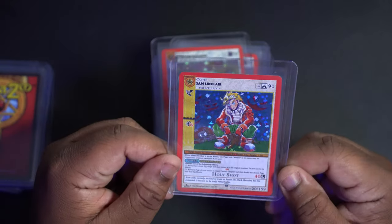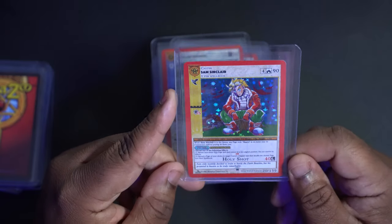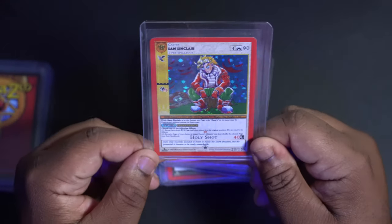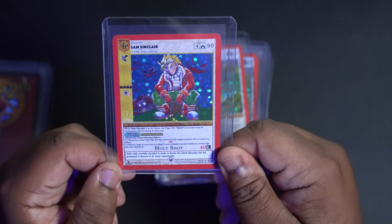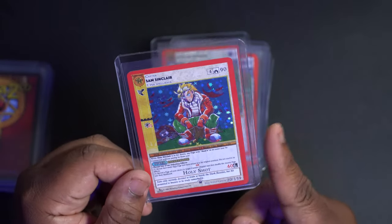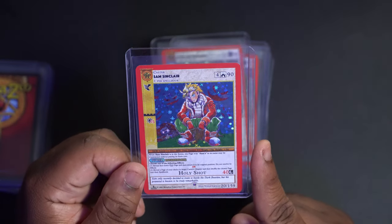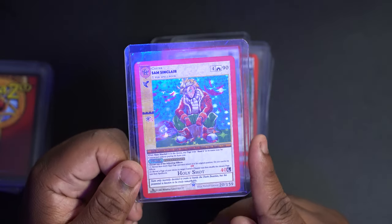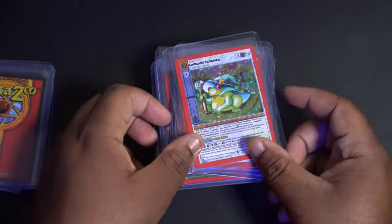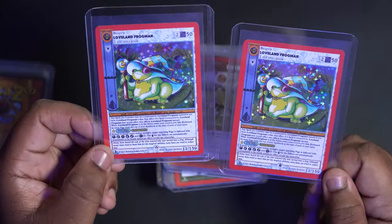Then I have this Samson Claire, which is really a dope card — I think this is by far my favorite because of how vibrant the colors are and how dope it really looks. Samson Claire is part of the Obnoxious Nine from the Cryptid Nation packs. This is a really dope one, I really enjoy it. Then I have a Loveland Frogman — I actually have two of these.